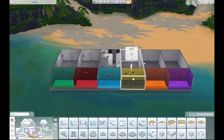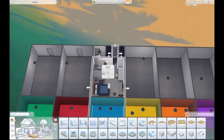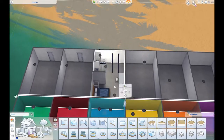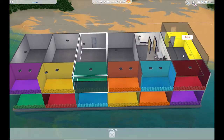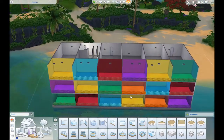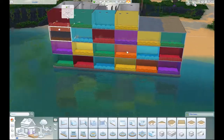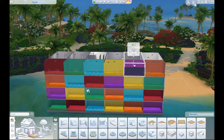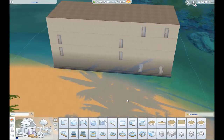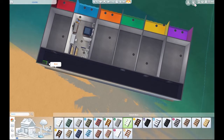For today we have kind of a very large build. This is a hotel called Colors Seaside Hotel and it has six rooms on each floor and three floors of rooms. The first floor is a whole bunch of hotel stuff. And as you can probably get an idea from the name, the whole colors thing kind of gives it away — it's all about color.